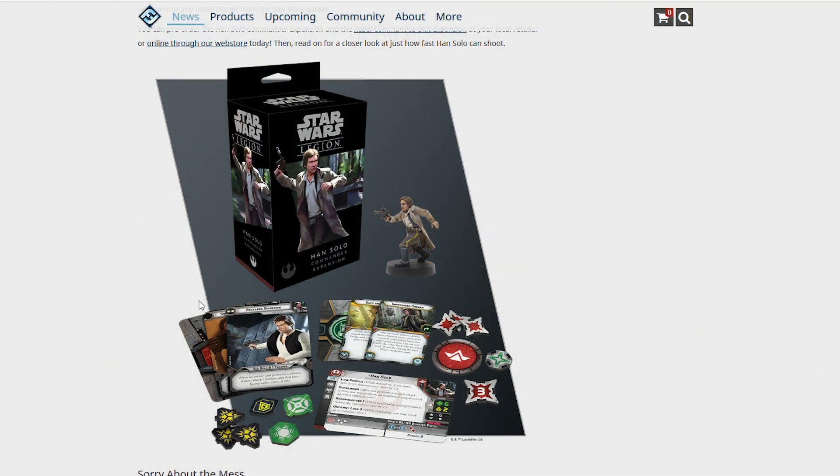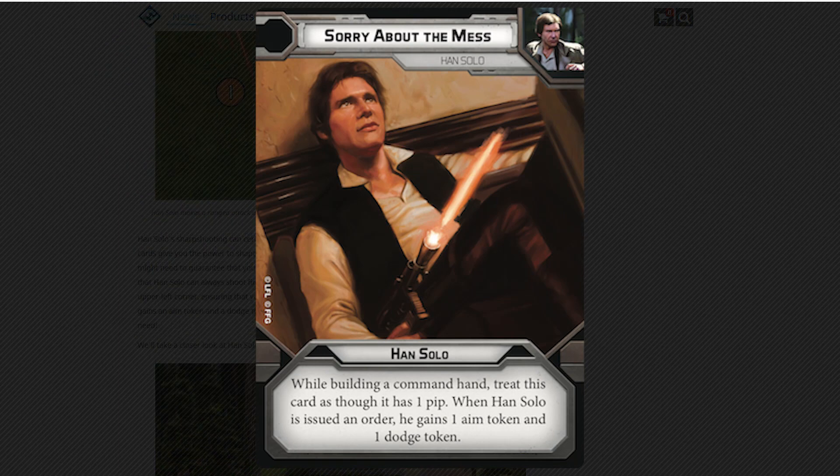Also revealed in this article is this card — talk about a flavor win. This is Sorry About the Mess. It's a zero pip card, so this always has priority. Han Solo: when building a command hand, treat this as a one pip card. When Han Solo is issued an order, he gains one aim token and one dodge token. That seems really pushed, but I think this is one of the big reasons you take Han Solo — because this is a zero pip card. Massive flavor win: Han shot first. Thank you FFG, it's official. This is possibly a slight jab at George Lucas, but they know how to pander to the fans. Being able to token up a character as they're assigned an order is very, very powerful. I love what they're doing with this card.